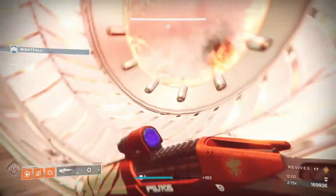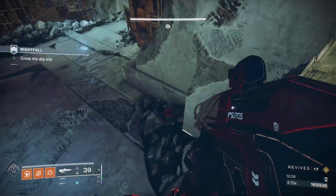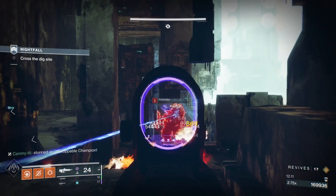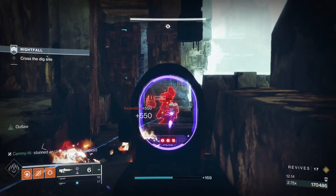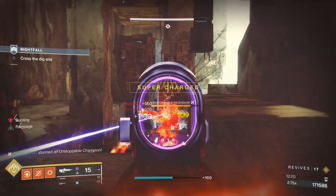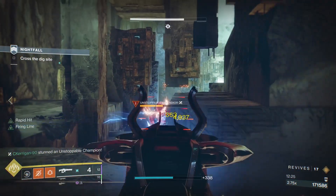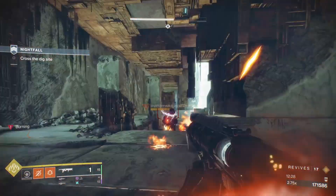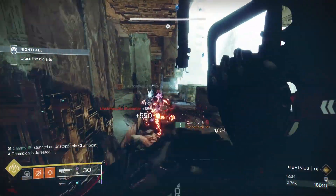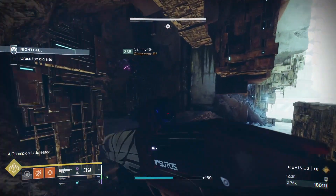Once everything is eliminated, run over to the right to take out those snipers if you wish — we like to make sure they're down before moving on. Go through the little teleporter; make sure to jump before the end and you'll be into the next area where you're going to find three different void shields plus an unstoppable champion. Don't let this unstoppable champion get too close — he will mess up your team very quickly. Keep him at bay, keep him stunned, use your heavy, and bring him down before he gets too close.